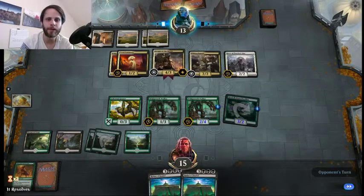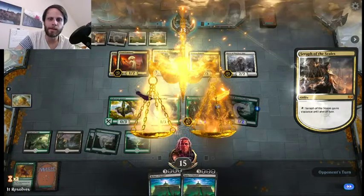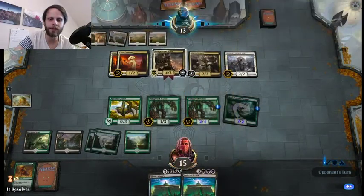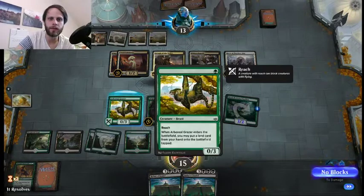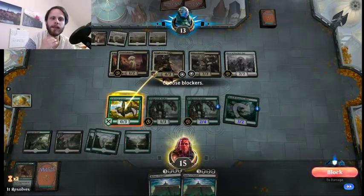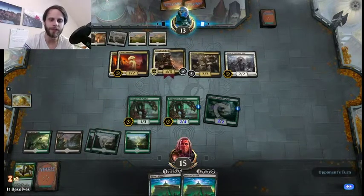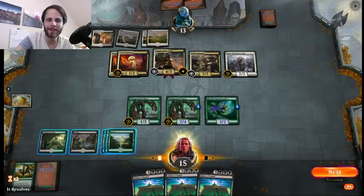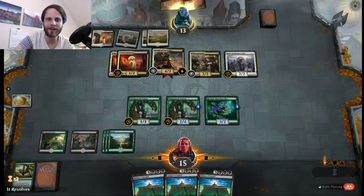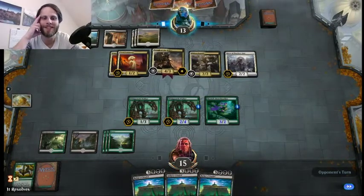I think here we are going to block if they just swing with the Seraph, and we'll see what else they decide to do here. But we do need to save ourselves as much life as possible for, again, the hope of getting the Citadel. So we will block again, featuring the Grazer here as a big stall for the game, which is exactly what we want to do in a deck like this where we are kind of — oh my gosh, we drew two Citadels in a row. Well, that is unfortunate. We cannot do anything about that, and we will just pass. We're not going to swing in. That is so unfortunate — we draw two Citadels in a row.